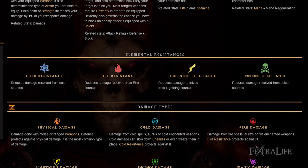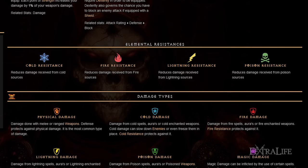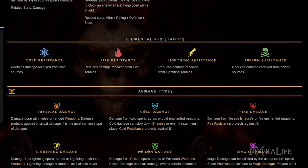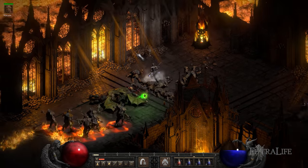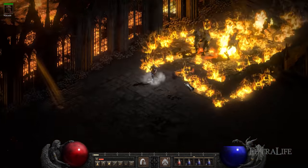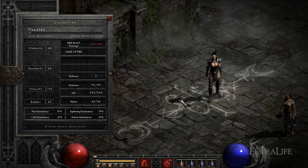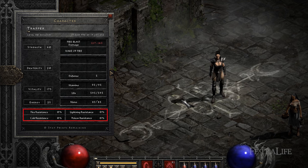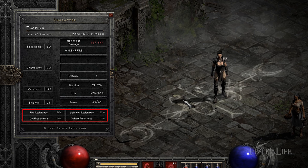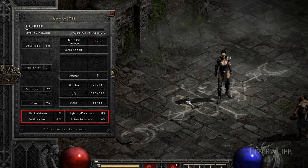Elemental resistances are key to surviving in Diablo 2 Resurrected. Most enemies deal elemental damage and high resistances will mitigate a great percentage of it. Focus on equipment that provides plus resistances during Normal difficulty. Resistance is capped at plus 75%, and ideally you'll want to max all of them by the end of Normal difficulty. Check your stat menu periodically to balance them out.